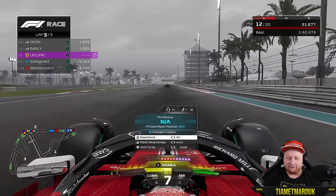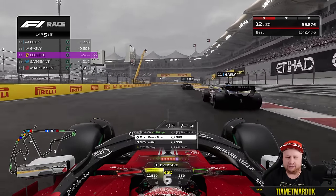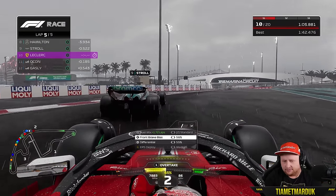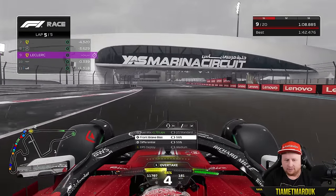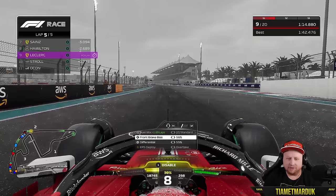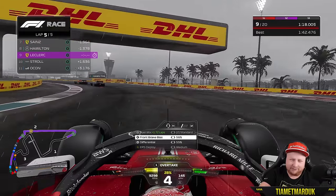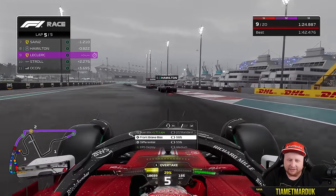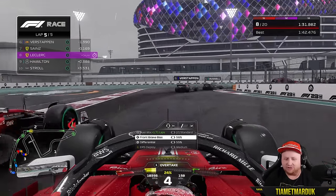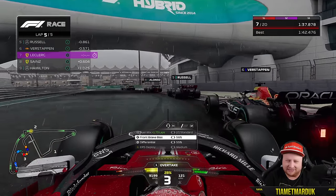Last lap of the race. We have over 50% battery. We're going to go full ham on the overtakes. Dive bomb central! Everyone's on this straight - apart from Norris. We're going purple again on this lap, getting quicker and quicker. We could easily get P3, but the top two are just a little bit further up the road.